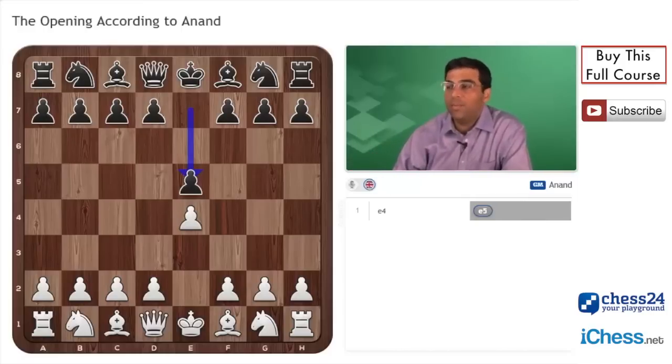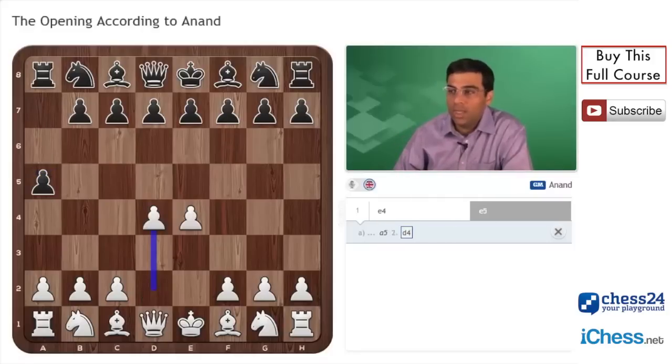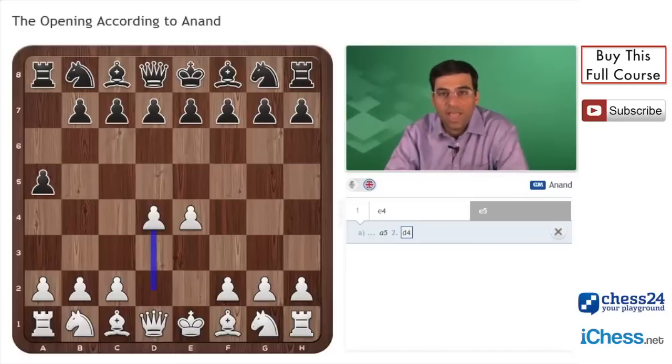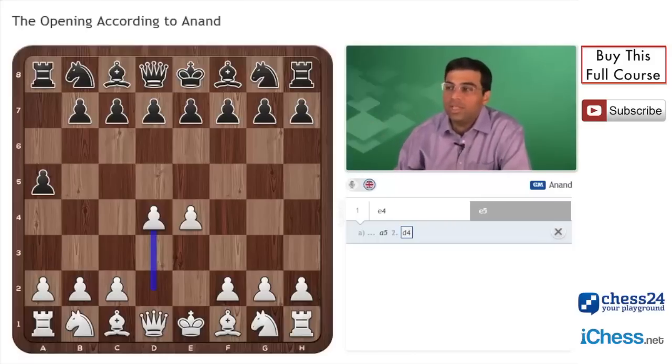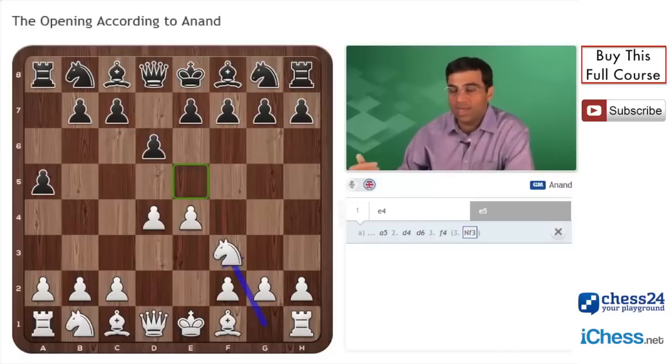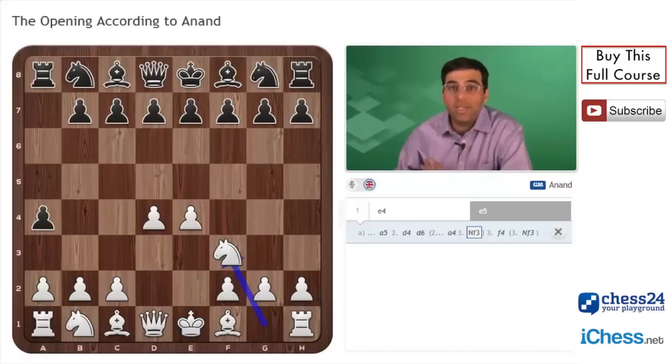White has played e4. Now suppose black had played a different move — that's a really bad move because then what white would do is bring his second pawn forward and gain a lot of time in the center. Black will always be one move behind when fighting for the center. If black tries to play his pawn over, white can bring his f-pawn or knight forward, and black is always a move behind. You can play even worse, and white's lead in development becomes so big that black will never be able to fight for the center again.